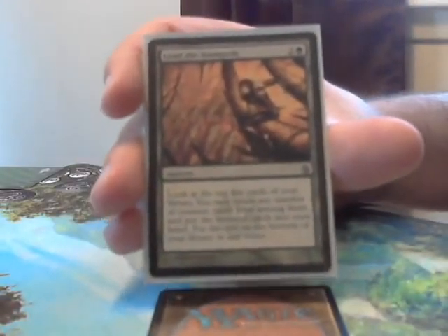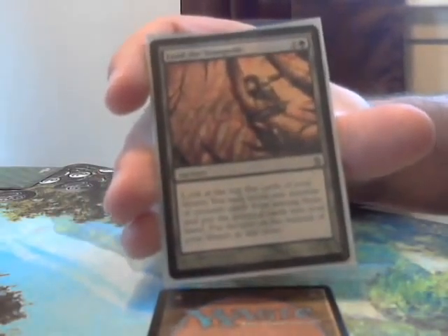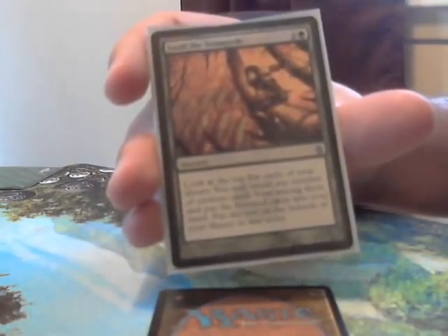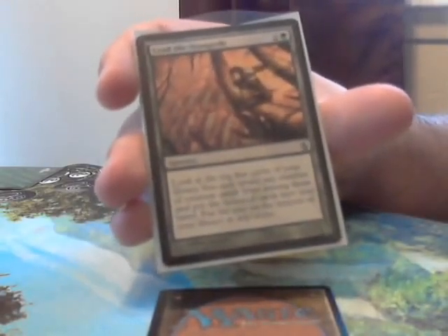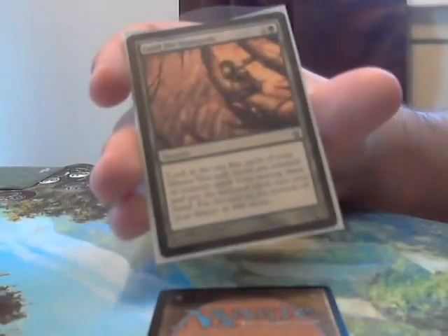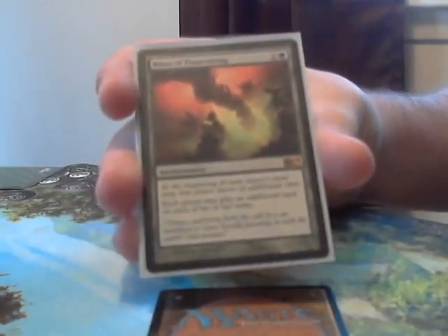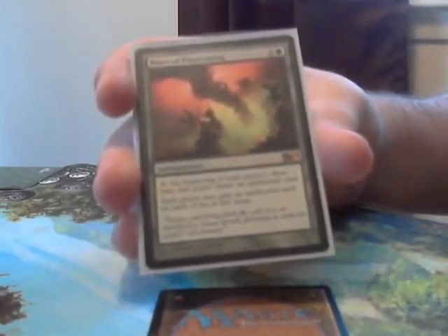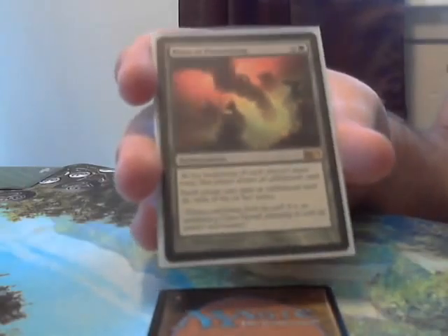Lead the Stampede is a great one — pay 3, look at the top 5 cards of your library, reveal any number of creature cards from among them and put them into your hand, then put the rest on the bottom in any order. 9 times out of 10 you're going to hit at least 2 creatures, and if you hit 5, you just paid 3 to draw 5 cards. Rites of Flourishing is also great — 3 for an enchantment that lets you draw an additional card at the beginning of your draw step and play an additional land on your turn. It benefits everybody else so maybe they won't come after you early.